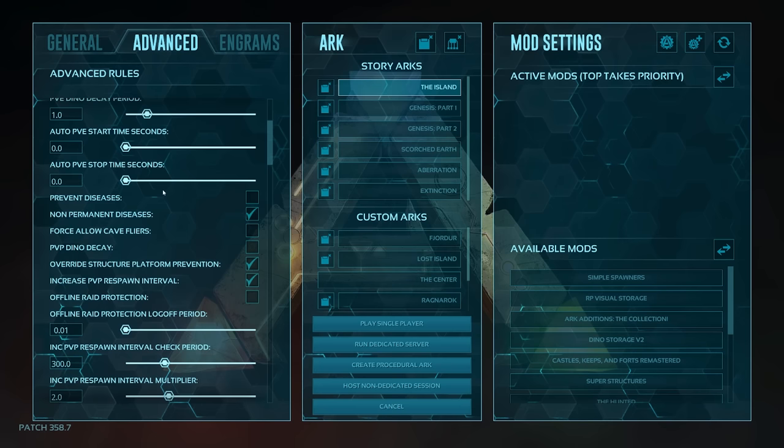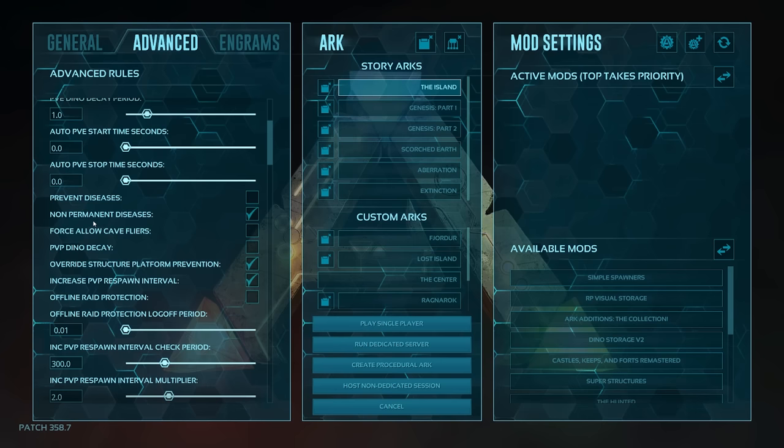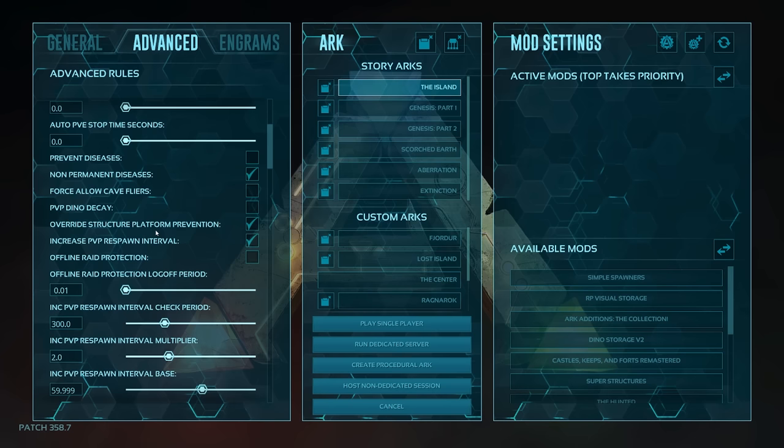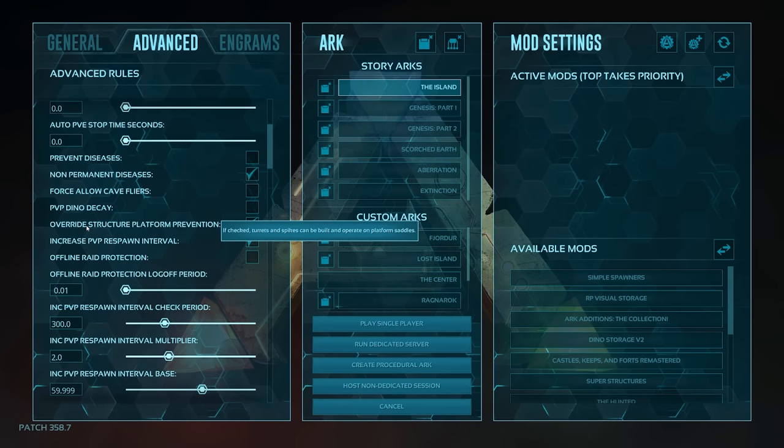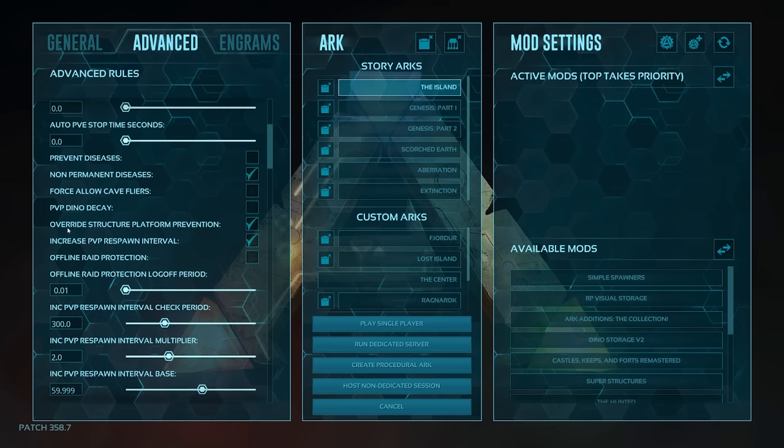I don't change the disease settings — I want diseases because there are achievements tied to them. Non-permanent diseases I do disable because that gets really annoying and can kill off your entire base. Override structure platform prevention — this one allows you to build bigger and better on platform saddles. In single player, having a platform saddle isn't going to break the game or make it overpowered the way it might in PVP, so I like having that checked.